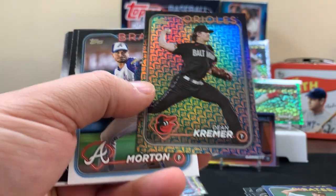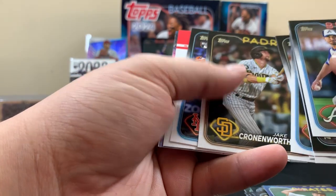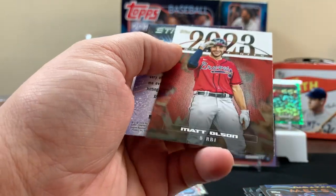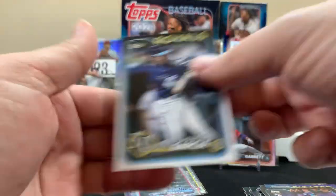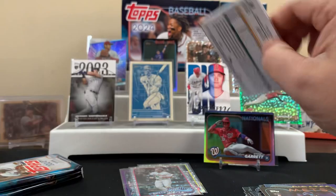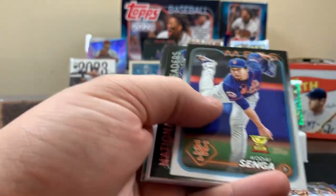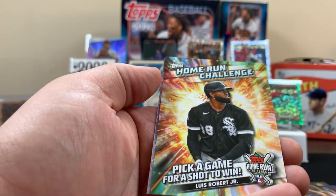Maybe we'll get lucky and pull something different. Here's another one — I think that's just the base. Rookie. We already got one of the chrome stars — Matt Olsen, five RBIs, pretty cool. Fernando Fernando, next pack. Probably a blue right, or if I'm mistaken tell me. All right, here's another home run challenge card.